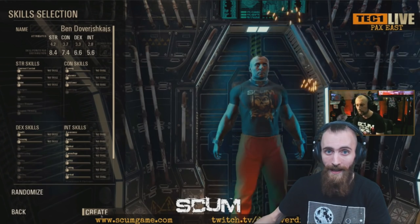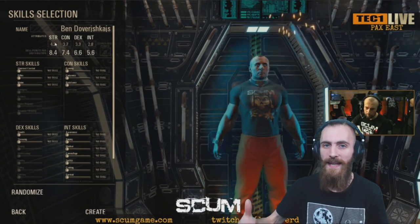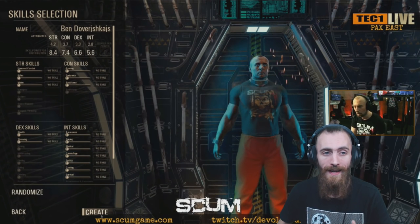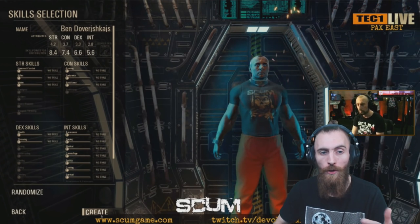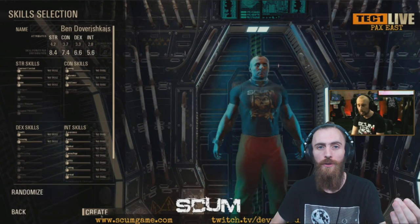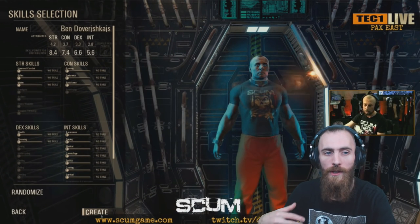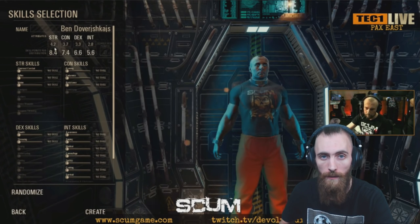When you're happy with your attribute point balance, you can spend those attribute points into the skills. This is pretty scuffed and I made my own list. I'm gonna read you all the skills that are gonna be available in this game.